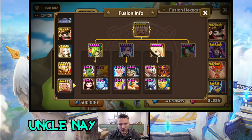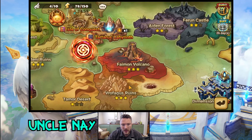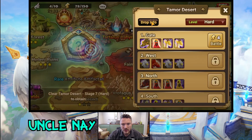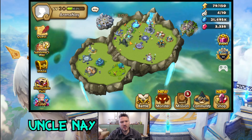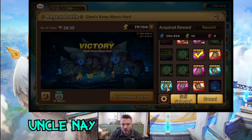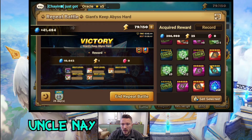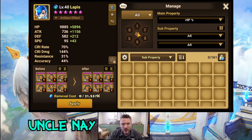Another thing we need to work on is the Riley fusion. I'm gonna have to make another Verdeheal — two of them — which is annoying but can be done. We already have her and all the pieces. We can get the Griffin from Tamor Desert if we really want to farm it. Riley is a beast and she's obviously used in quite a few arena defenses, so as much as I hate fusing units, we're gonna have to do it.